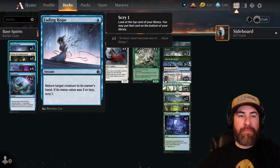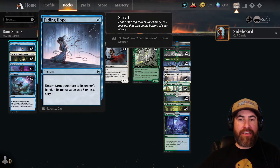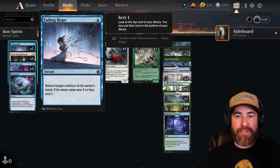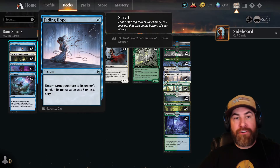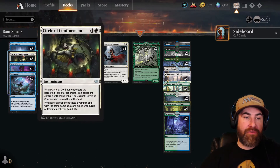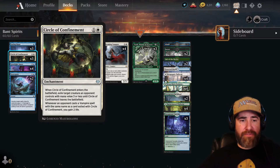Let's start off with our removal or disruption package. We have three copies of Fading Hope — a phenomenal card right now, especially with all the token creatures out there. It's a straight removal card instead of just a bounce. It's great for tempo, especially against early game aggressive decks. You go blue land, pass; they play a creature, you bounce it — very nice.